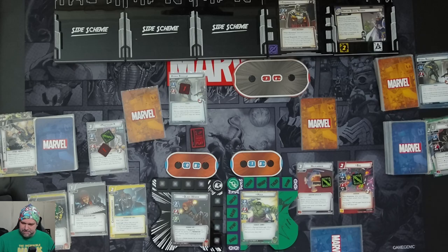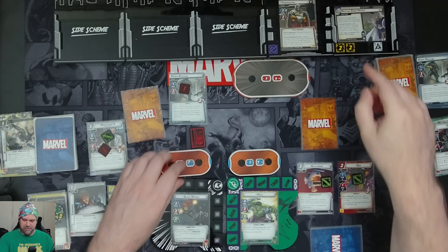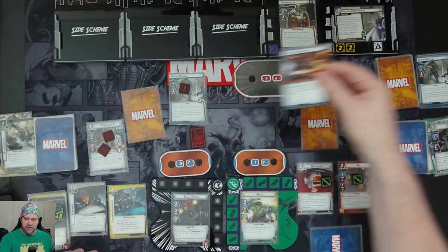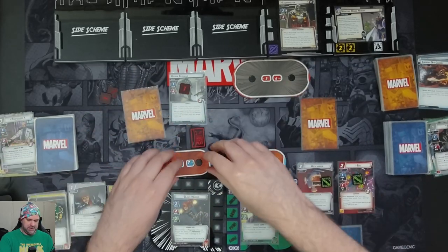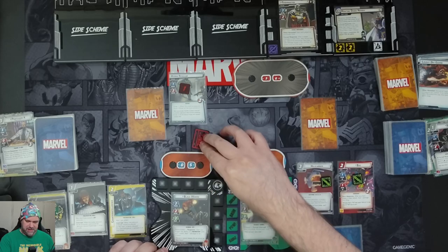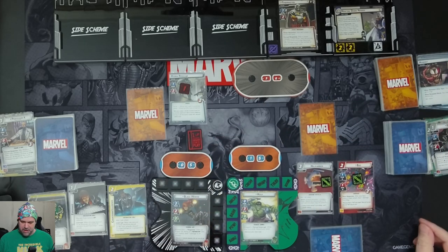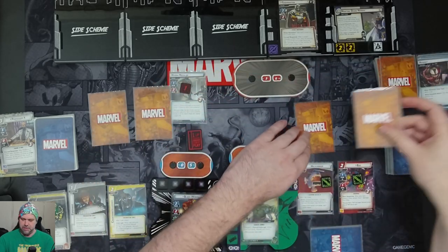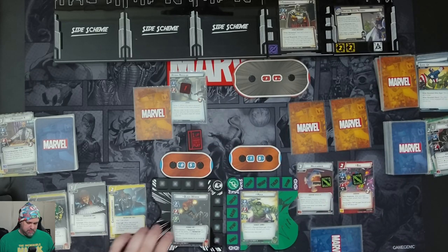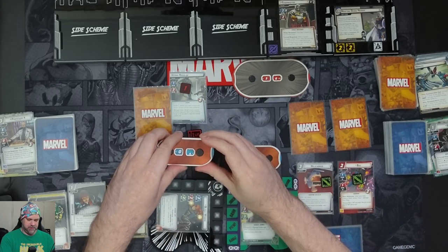We get two threat on the main scheme. Hulk and Black Widow both elect to take one damage rather than placing threat. Taskmaster attacks Black Widow for two, but Professor X defends — two plus three minus three knocks out Professor X. Then the Hydra Regular hits her for two. Over on Hulk, Taskmaster attacks for two and he just takes it. We get encounter cards — first card says the villain and each minion engaged with you attacks. We defend with Widow against Taskmaster for two plus three, taking one after her defense of two, and then the minion hits for two.